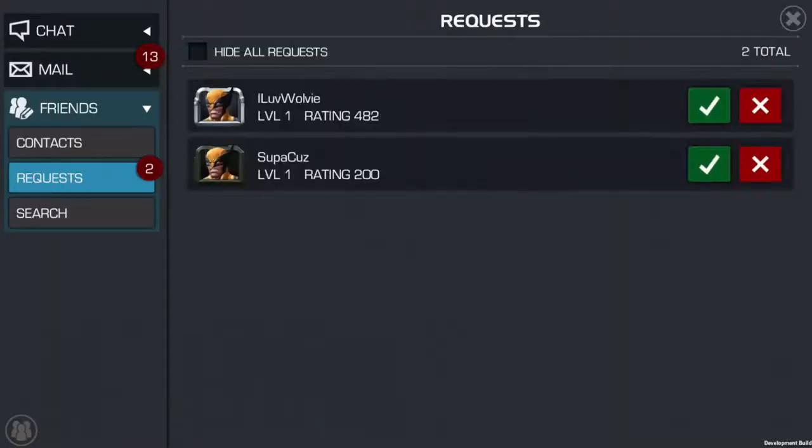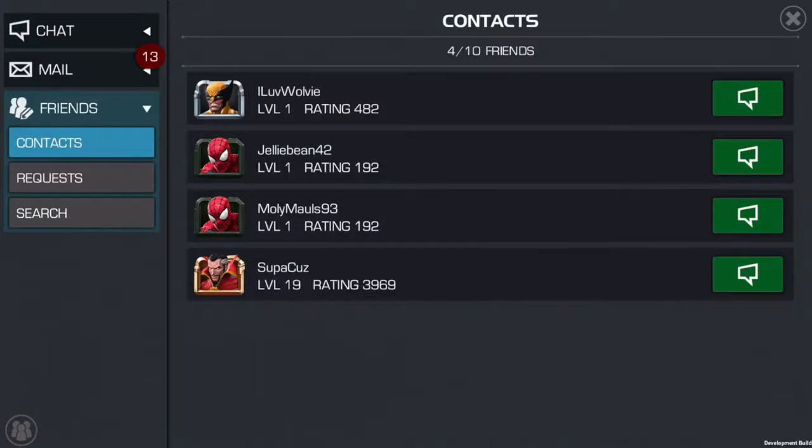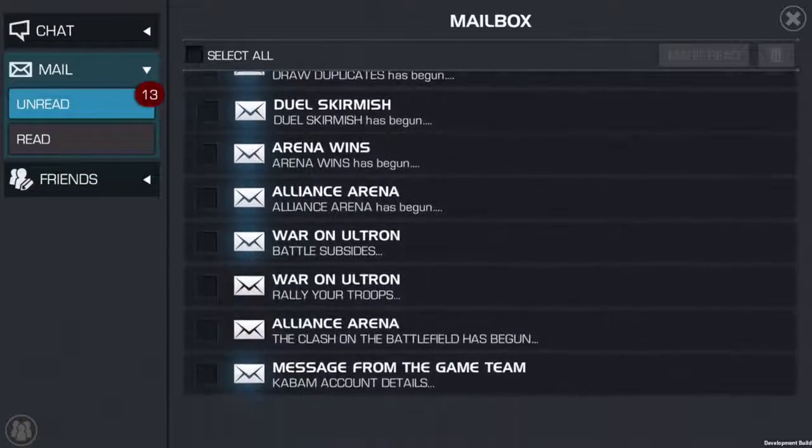Additionally, we've added the Social Hub to improve all of our social features in-game. This includes new additions like a friends list and private chat, as well as overhauls to our current social features like in-game mail and more.